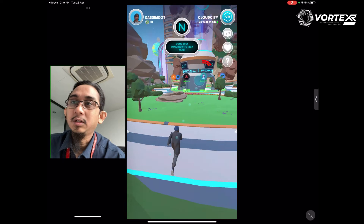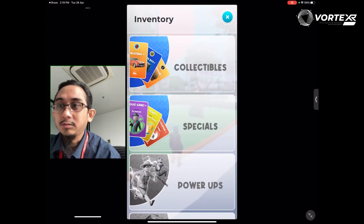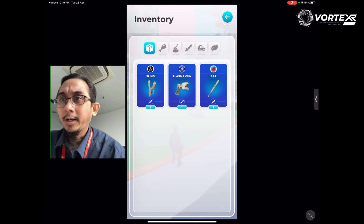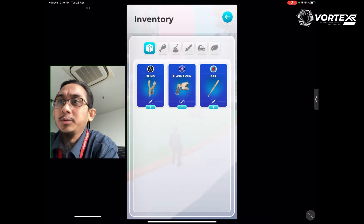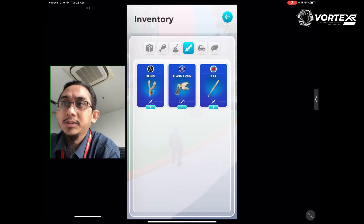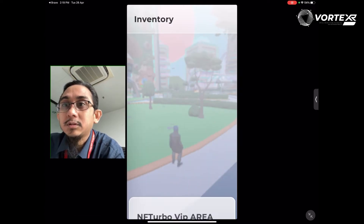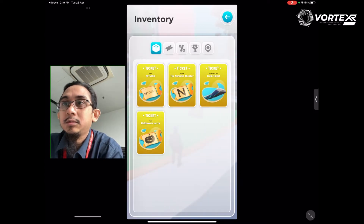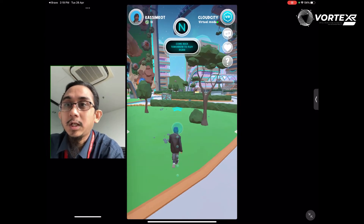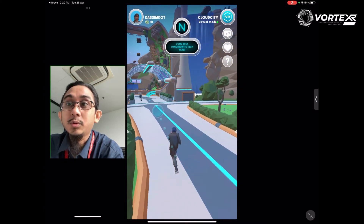Let's get back to reality. Now we're in actual gravity. What did I get actually — do I get collectibles? From the previous challenge I got something but I'm not exactly sure how to use it. There are specials — an NFT turbo ticket. I don't think I'm going to touch any of this. But yeah, that's the basic experience.